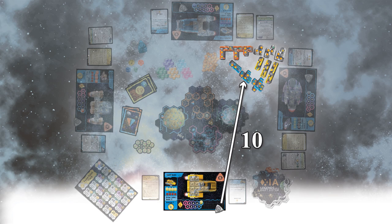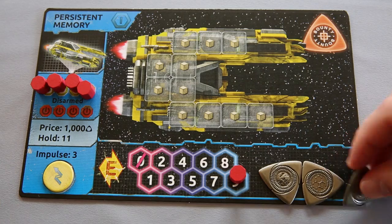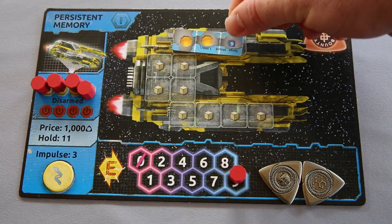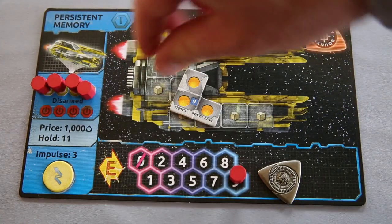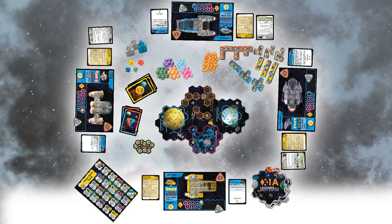Step 10. In the same order as ship selection — that is, counter clockwise — each player will take a turn spending credits to purchase outfits for their ship. If this is your first time playing, choosing which outfits to purchase can be a little daunting. On page three of your rulebook in the first game section, we have outlined some strategies and outfit combinations that will help your first game go smoothly. Congratulations! The game is now ready to start. The player who picked their ship last gets to take the first turn.